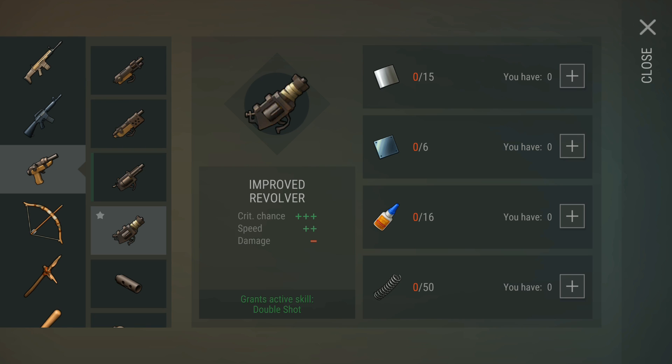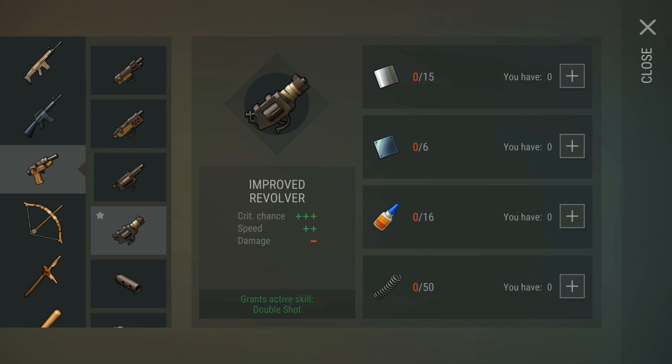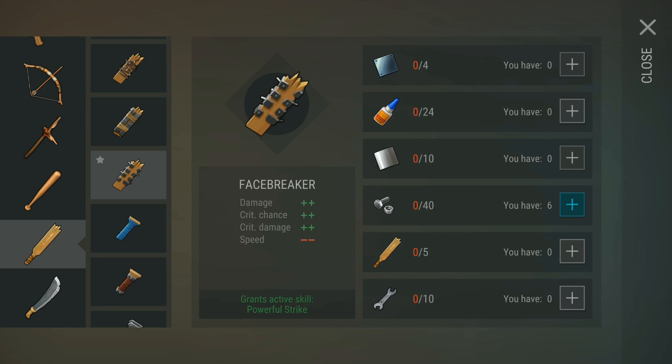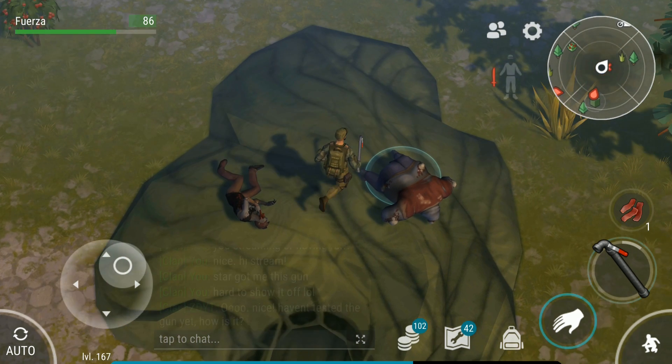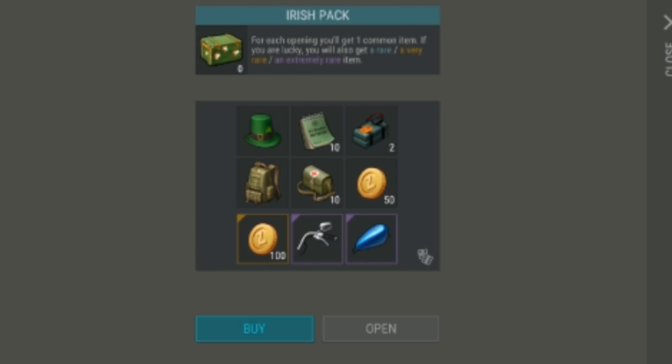They added four new active skills: the zip gun with the improved revolver base, the AK-47 with the knife, the makeshift bat with the powerful plank, and the saw blade mace engine. You obviously have to get the blueprints to access those skills.